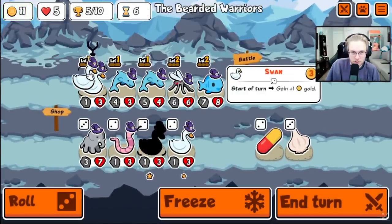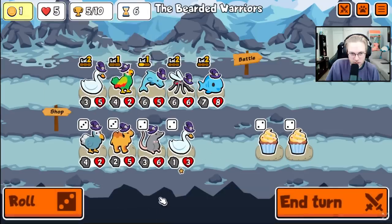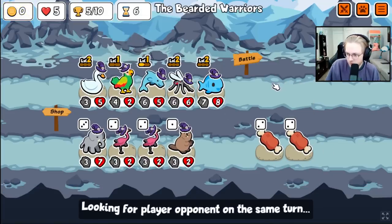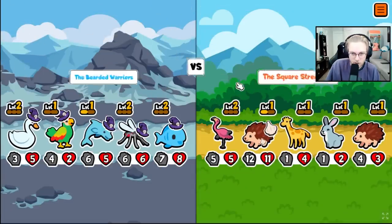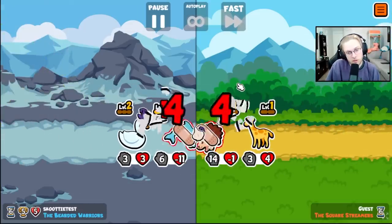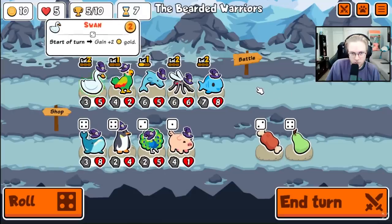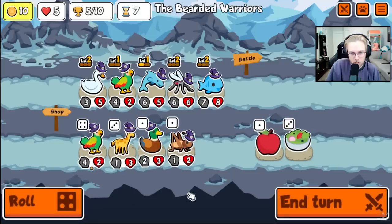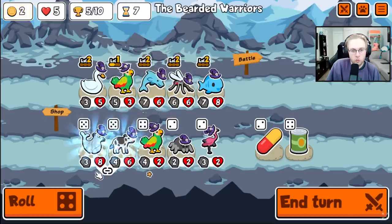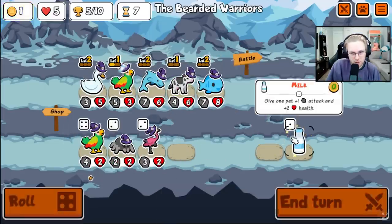We want some money. I love money. Just level 2 is fine. Let's see — Hedgehog is fine. We want to level up into Crocodile, or buy more parrots, because parrots will be good. We give it to the parrot, because the parrot's staying around.